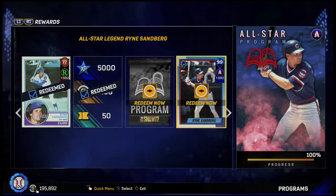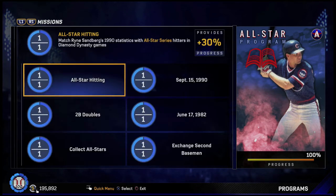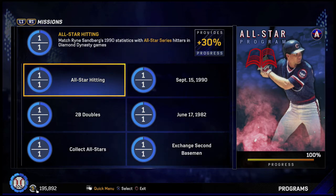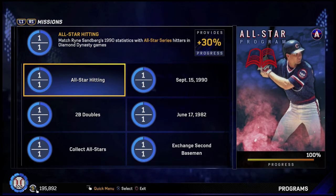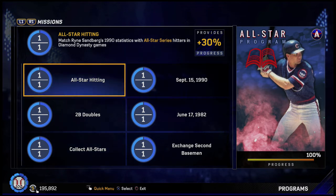Let's take a look at the missions we had to complete. First we have the all-star hitting, which is to match Ryan Sandberg's 1990 statistics with all-star series hitters. There are plenty of hitters out there to fill up your whole lineup, so that should be easy. The statistics you needed were 675 plate appearances, 116 runs, 188 hits, 3 triples, 40 home runs, 100 RBIs, and 25 stolen bases.